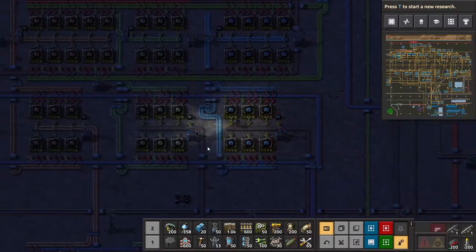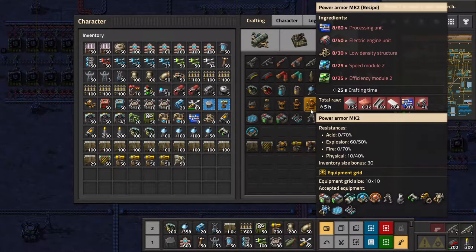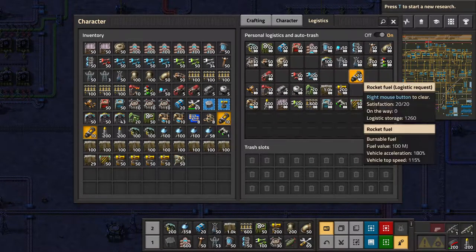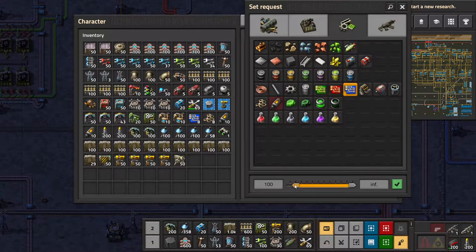Before I do that, I want to upgrade my armour. We're going to need 60 processing units. Let me add an order for that. Can I have more space? Actually I can. So 60 of these - let's make it 60 exactly.